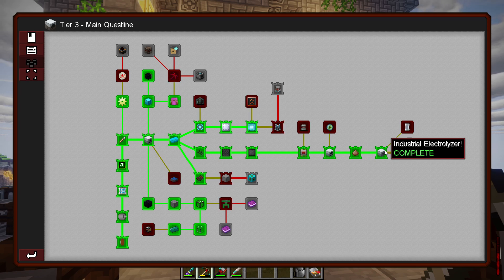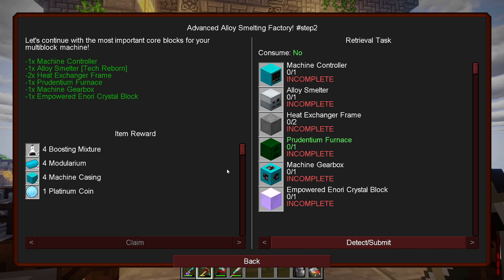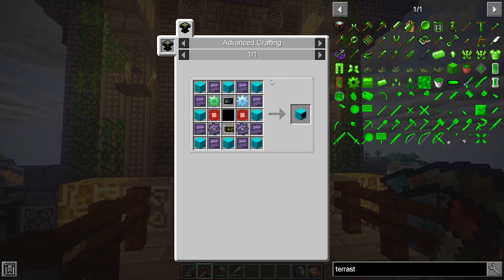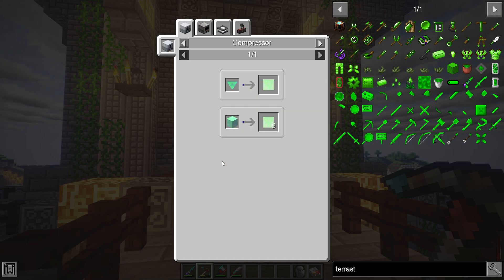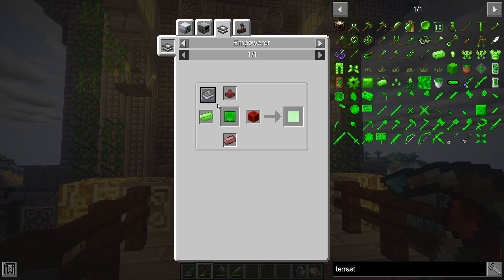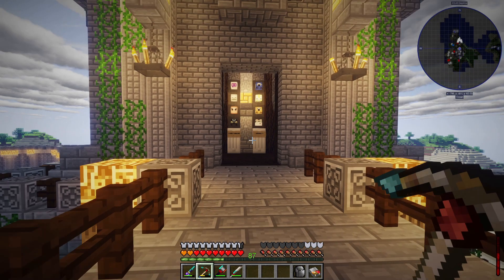One thing I did run into an issue with — I wanted to make an advanced alloy smeltery factory. Over here on the machine controller, most of this is doable. This machine casing is doable, we can make refined obsidian, but looking at this tier three microchip, all of it is doable except for this empowered plate. And if you look at what we need for that empowered plate, we're going to need terra steel.